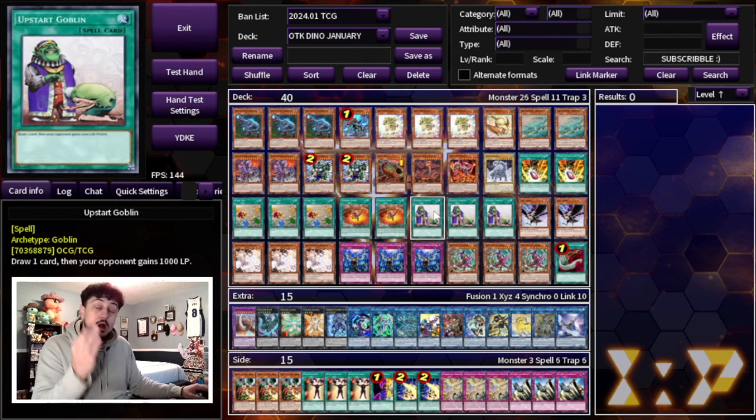We got Upstart Goblin back at three, so essentially we're playing a 37-card deck. The reason this is so powerful is that while Dino historically played Prosperity, I would actually prefer Upstart in an OTK build. This deck can easily put up 9, 10, or 11k damage.